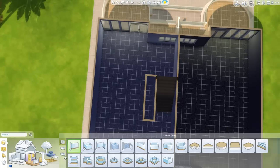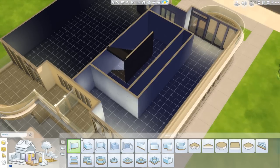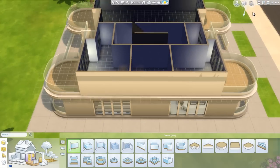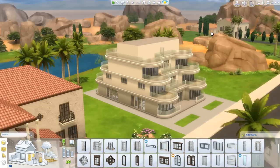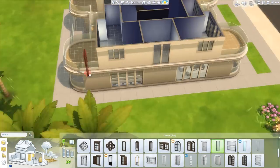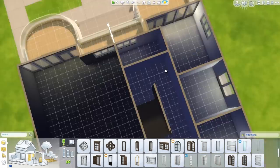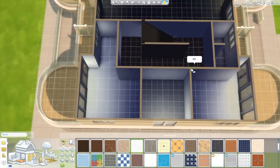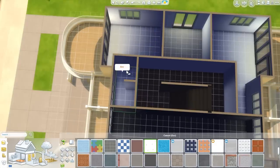Pretty much most of the ground floor is done at this point. I will go back and add some clutter that has disappeared, because some items do disappear, which is really weird. That's why I hate move objects in The Sims 4 - it automatically deletes some objects, which is the most disappointing thing ever. When you guys download this house, please make sure that you have your move objects turned on when you get it from the gallery and place it on the lot, so that all the items placed using move objects will be there. Otherwise some of them will disappear.